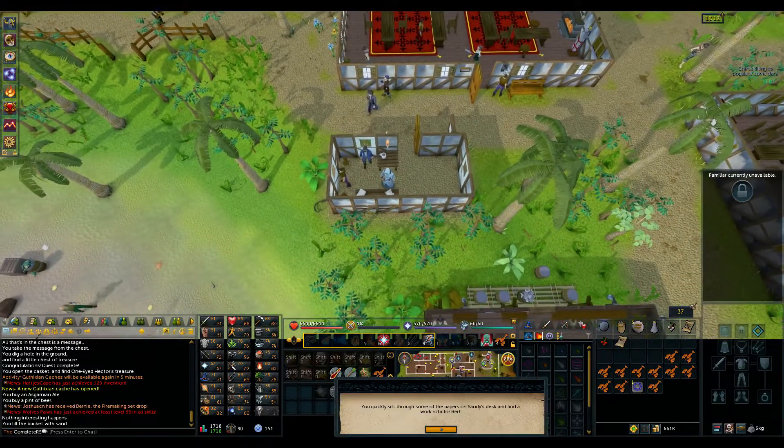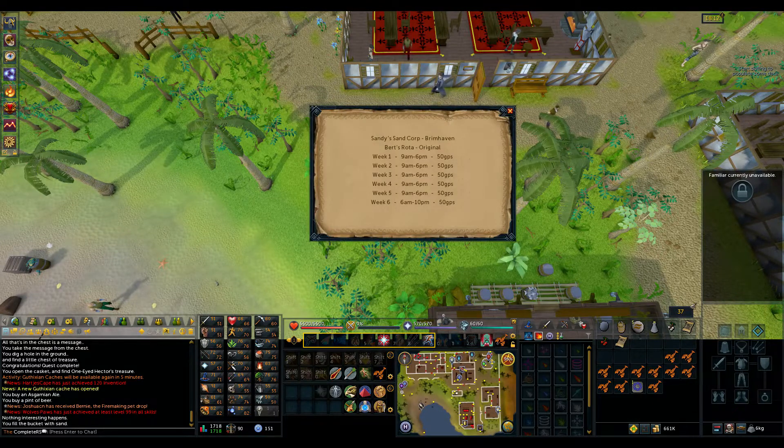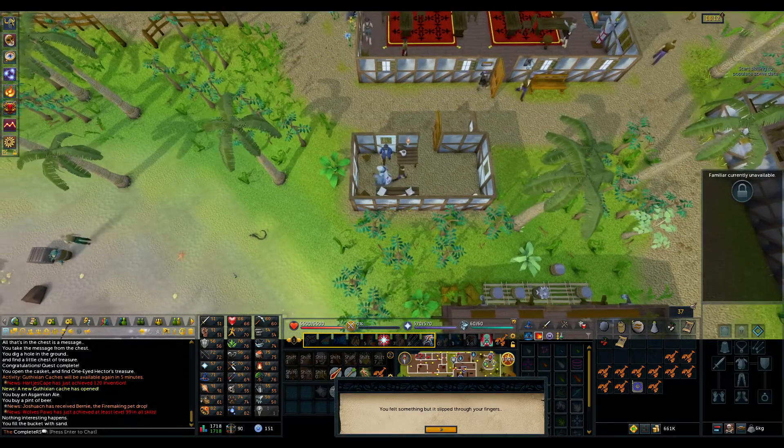Go ahead and search his desk. You get a little note — go ahead and read that note and there's a bunch of times on it. At this point you now need to right click and steal from Sandy, and you should steal some sand from him.